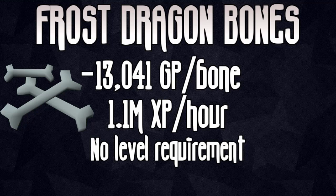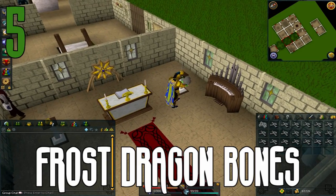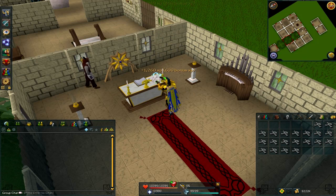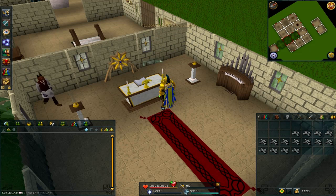The next method is another extremely expensive one — frost dragon bones. It's possible to get over 1 mil XP per hour if you are using a yak, bank presets, and have a house set up so it's very quick to bank. Frost dragon bones are currently the fastest prayer XP in the game. Maybe in the future there will be an even faster bone release. There have been a couple new prayer methods released recently with the Elf City Prayer, as well as the new ashes dropped from Edomus in Dungeoneering, which can be a fast way of training prayer as well.